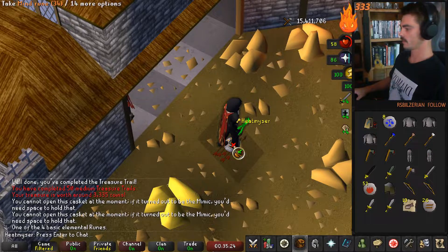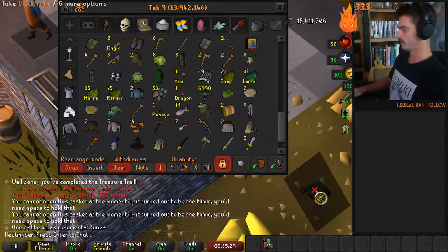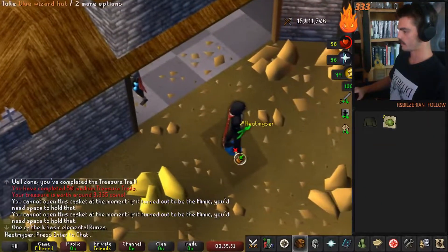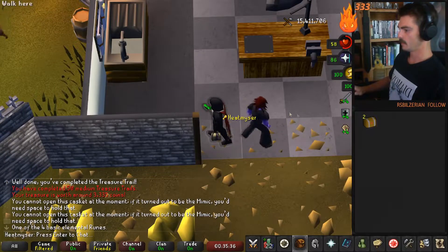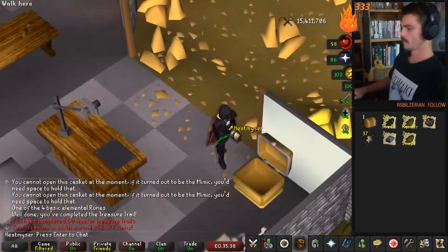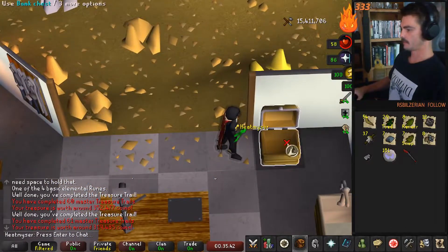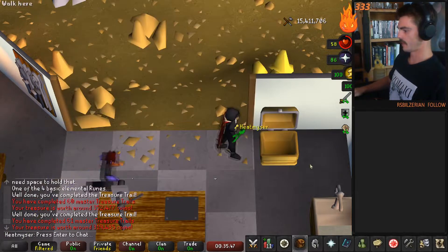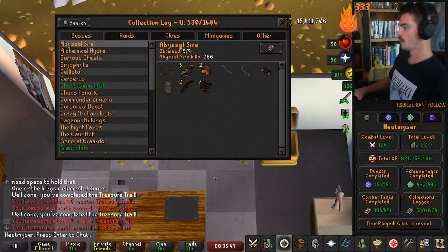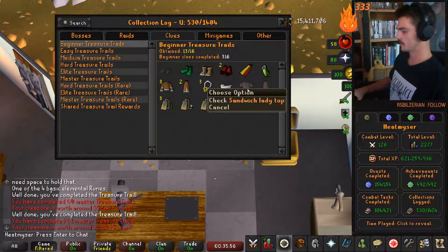30 beginners for one slot, the two easies did not yield a slot, and our 50th medium also did not yield a slot. However we have a nice mimic from our first of the two masters. Both masters gave garbage loot. We got that skimmy ornament kit - one collection log slot out of all those. We're now 13 out of 16, we see the sandwich lady.